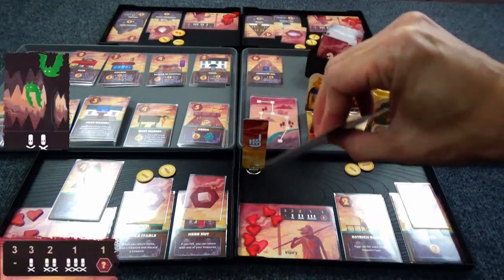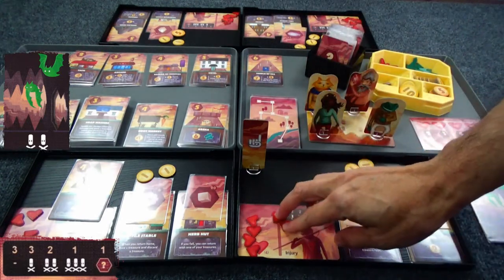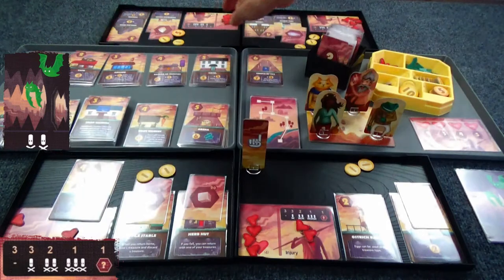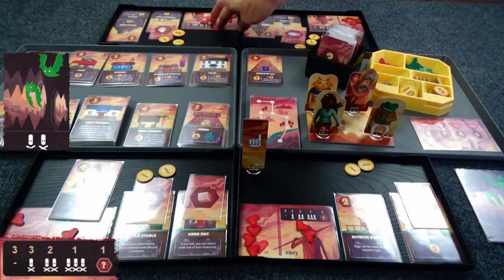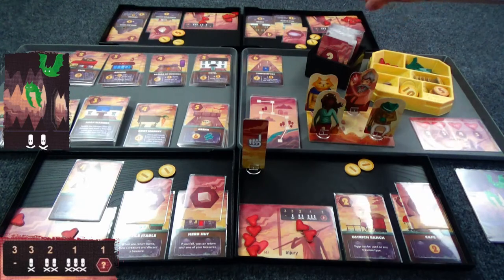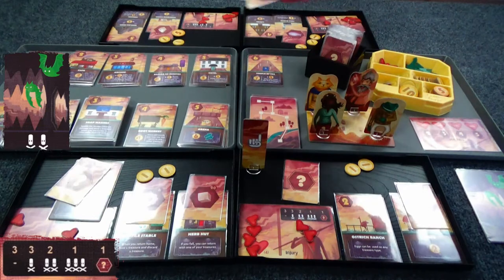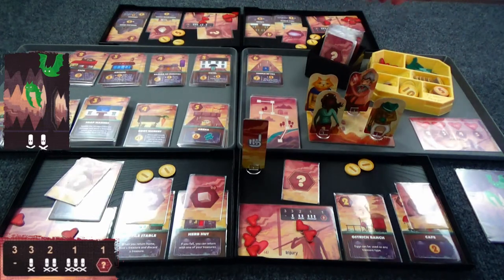Here we are running the level and we reveal the bats — always have to have bats. Two points of damage for everyone. That means there's still one more two-damage card in the deck — the fly trap — and I believe it can be jumped over.